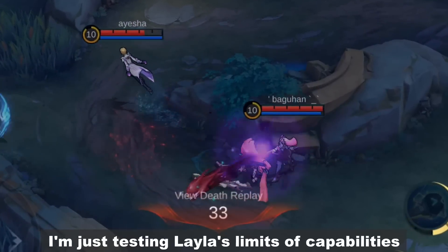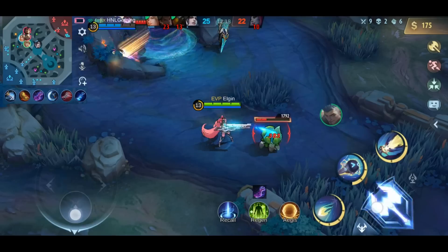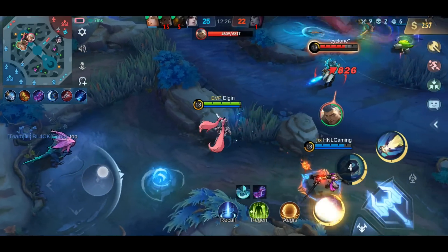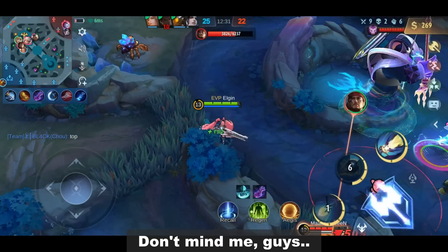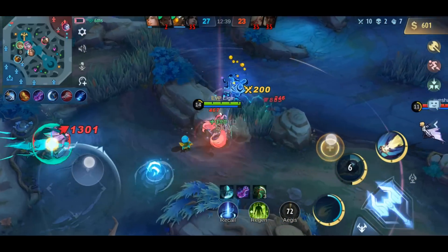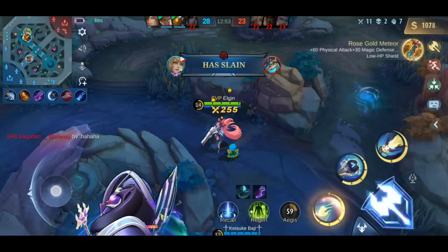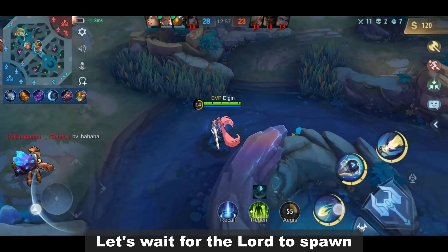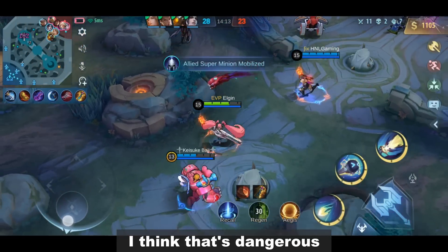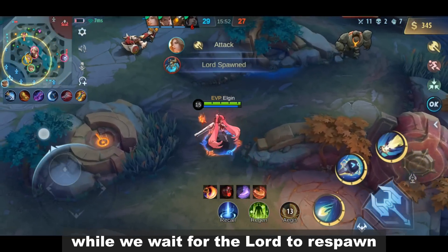I'm just testing Layla's limits of capabilities. The level 2 lord has already spawned and no one is touching it yet. Three of our enemies are dead, now we can take the Lord at ease. Let's wait for the Lord to spawn and try to end the game with it. I think that's dangerous. Let me buy the Trove Forbidden item first. We didn't get the chance to end the game on that attempt. Let's try to get some pick-offs while we wait for the Lord to respawn.